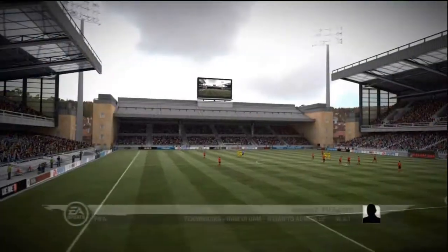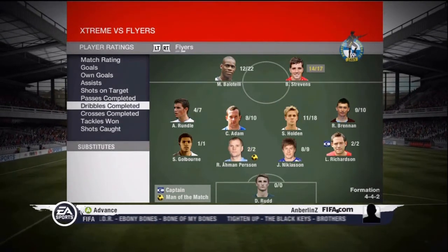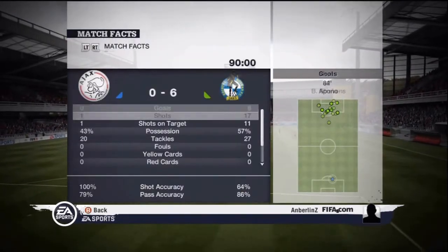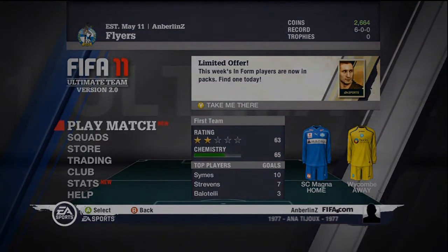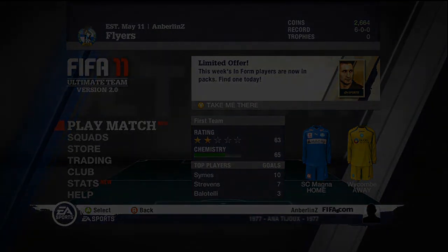So the game finishes 6-0 - really good result. 6-0, very popular score with this team. Not really sure why that is, but can't complain again. 900 coins, really good result. Dominated basically, so definitely deserved to win. Still undefeated, so that's always good. But yeah, that's it for this episode guys - like, comment, and subscribe please. I'll see you guys next time.